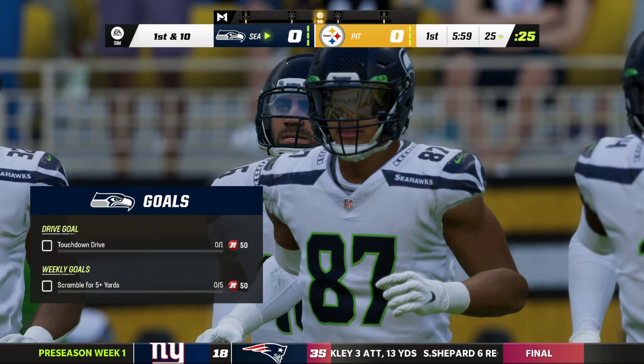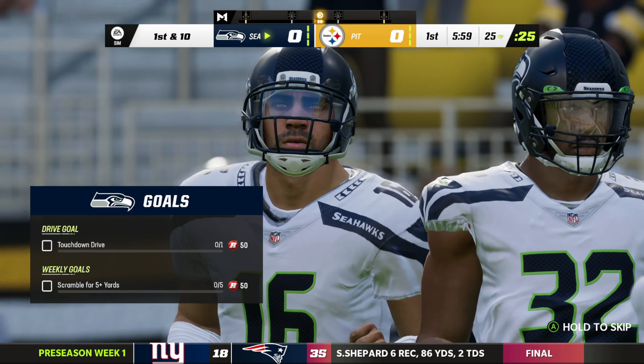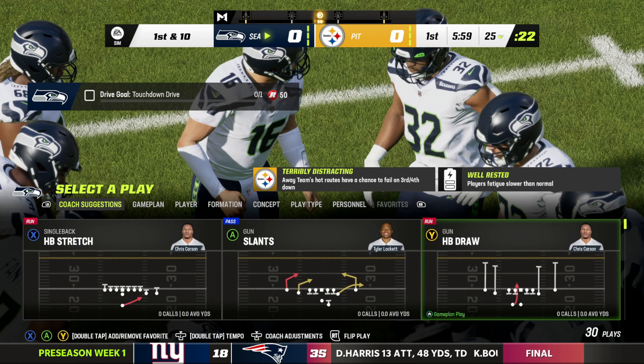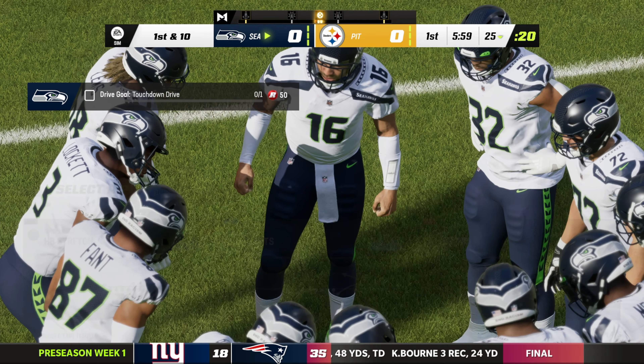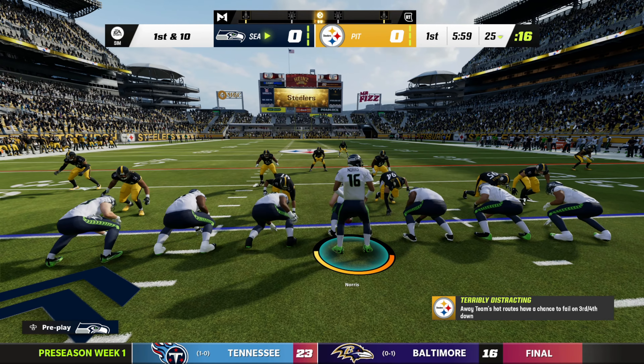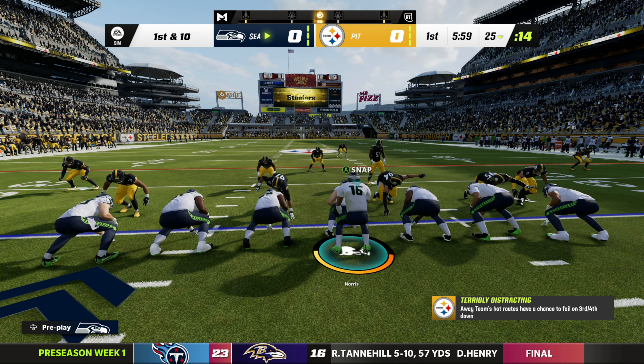Pressure is more important than ever, as quarterbacks will be supremely accurate when given time. Get in their face though, and all but the top players in the league will lose their poise and their accuracy along with it. The default settings do feel like they favor the offense, as I was able to march up and down the field pretty easily on the computer at times.